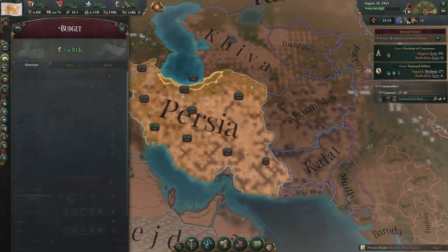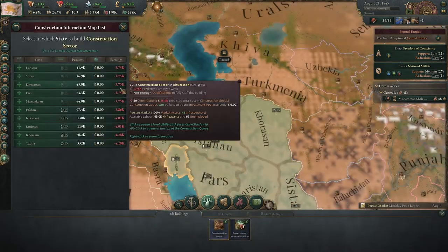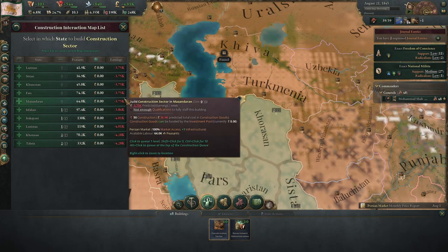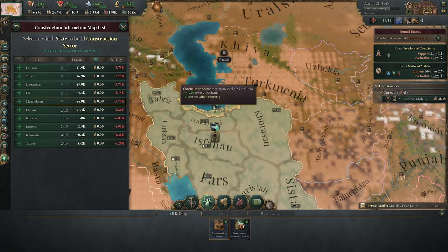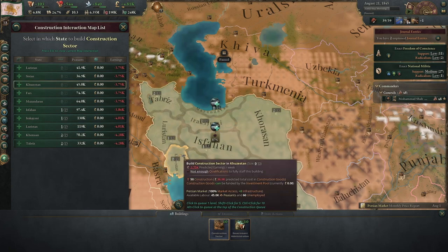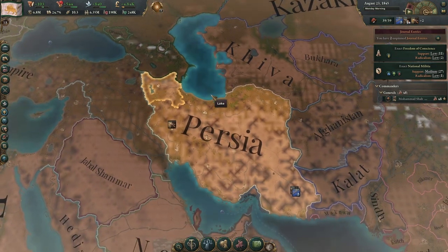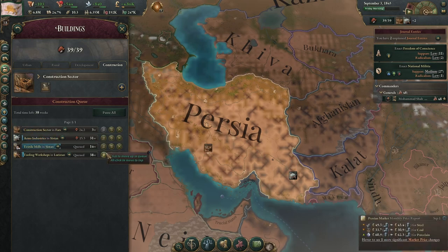We're now making quite a lot of money. I did say we would turn down taxes, but instead we're going to turn up construction — and honestly, I think that's the right call most of the time. Mazendran is having infrastructure issues already, so let's not burden it further. Let's put one in Fars, and that should be alt-clicked — the construction sector at the top.